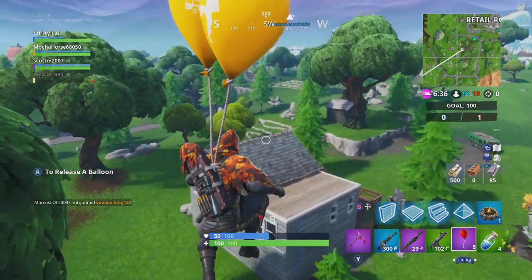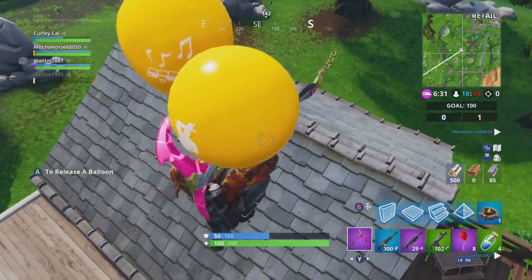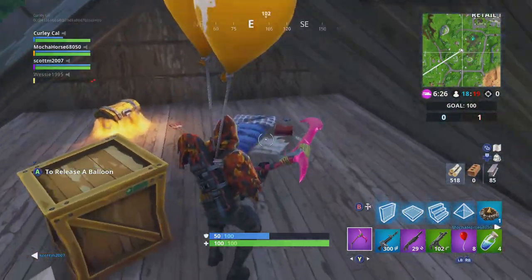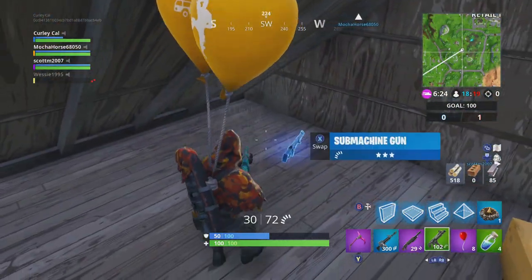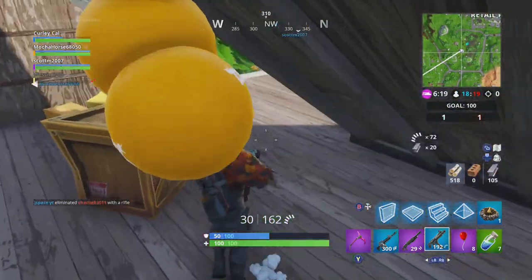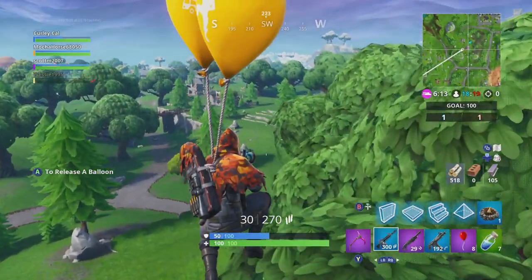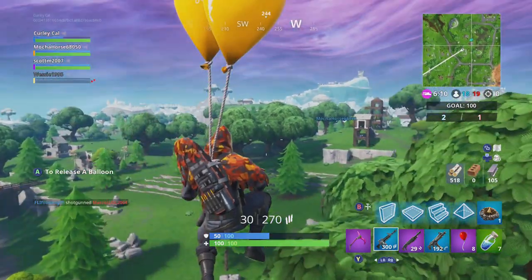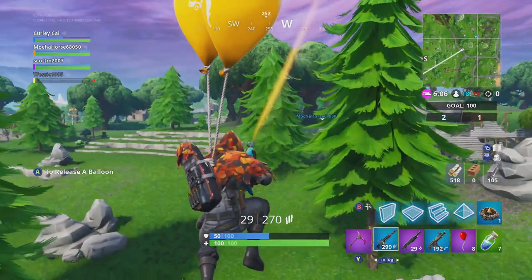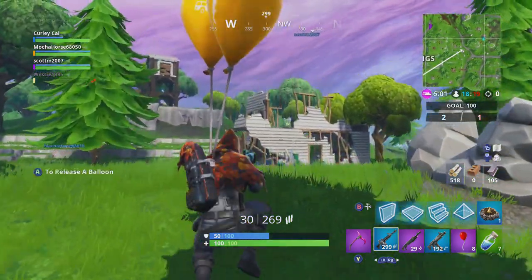They don't do a real good job of telling you what his backstory is. Is this dude a villain? Is he a good dude? I don't even know. What I do know is there's a blue SMG here. We're going to grab that and grab the small shield, because that is probably the best thing for this game mode. We're just sailing through the sky — can you imagine if we hit someone? That would be incredible. I do see a little thing over here.